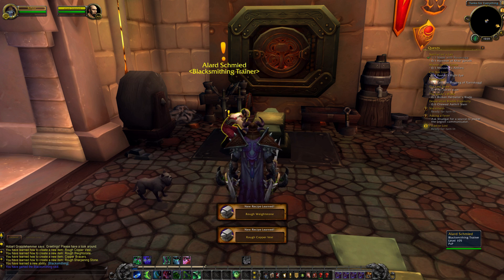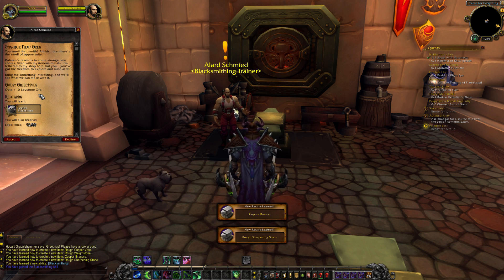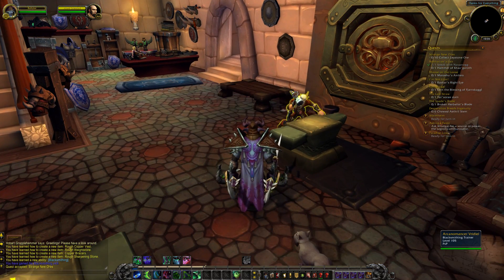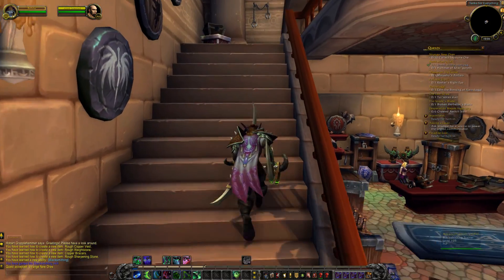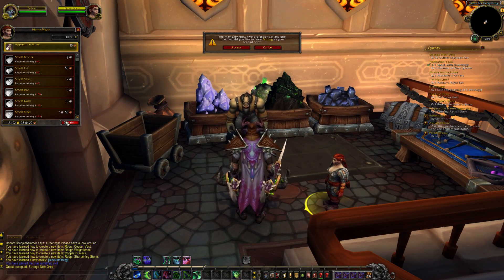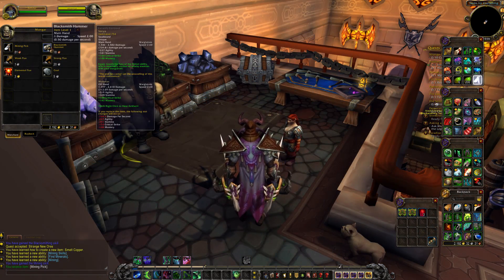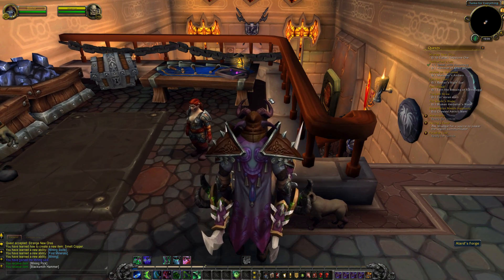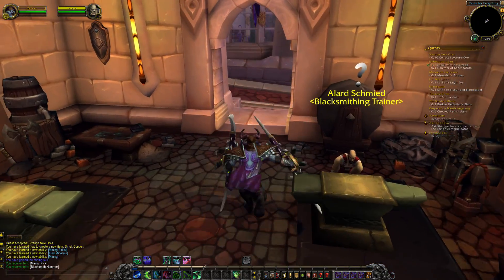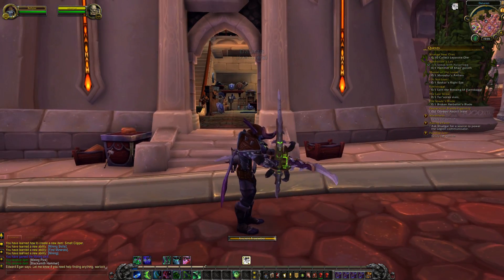We've just learned blacksmithing and this has immediately given us a quest called Strange New Ores, which tells us to go and obtain 10 Laystone ore. I'm going to need to mine that, so I'll also need to take up mining, which I'll be doing concurrently in this video. It's the exact same as the herbalism process so I won't be showing the leveling for that. Basically as long as I've got a mining pick I can mine anything out in Legion even at level 1 in mining, and once I begin to mine ores I unlock quests which allow me to mine those ores more efficiently.